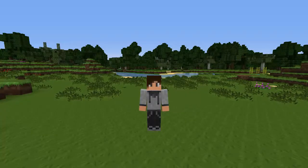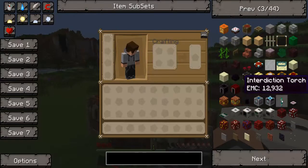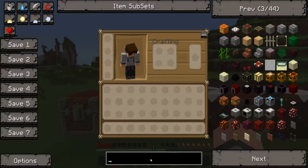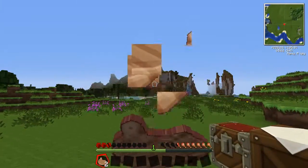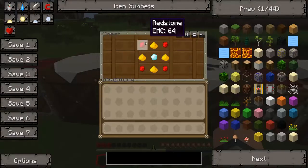Hey guys, welcome back to Item of the Day. I'm your host and this is episode 25. Today our numbers are 3, 7, and 6 - that's the Interdiction Torch. You might be wondering why exactly we're doing an item spotlight on a torch, but it's actually really good. I love them - they can get quite expensive but they are very useful.